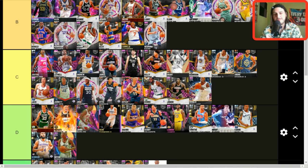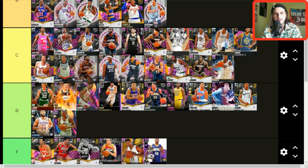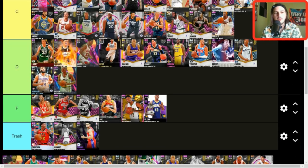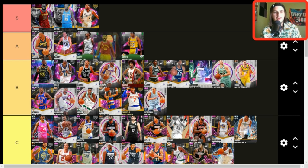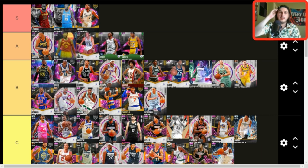Otto Porter Jr. — C tier, bottom barrel. Patrick Williams — same area but I think he's actually better; I'd put him a bit higher. This card is actually a bucket getter, he's good. Paul George — the new one — A tier. It depends how you feel about Paul George base versus base 22 on whether Paul George or Jimmy Butler ranks higher. I'll put him up in A tier ahead of Bailey Howell. I think Wiggins is still better though, I really do.